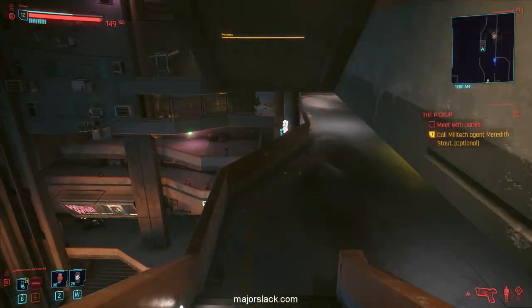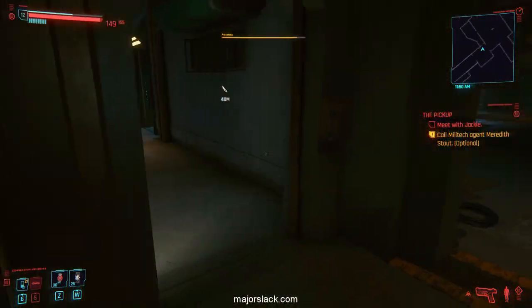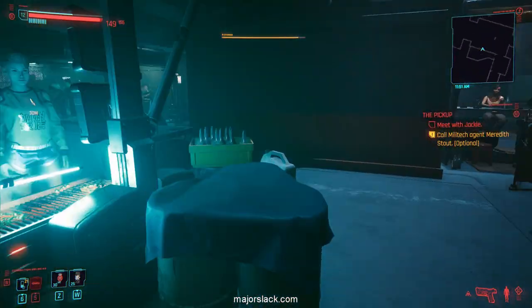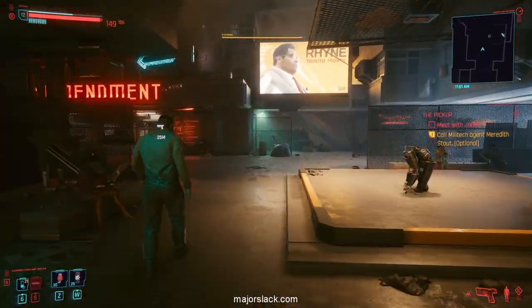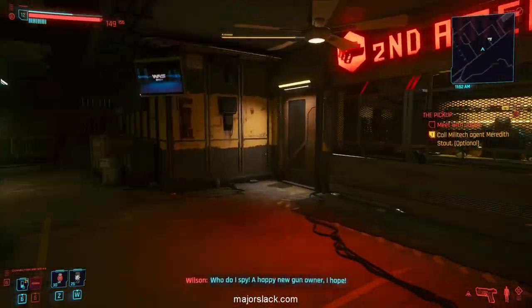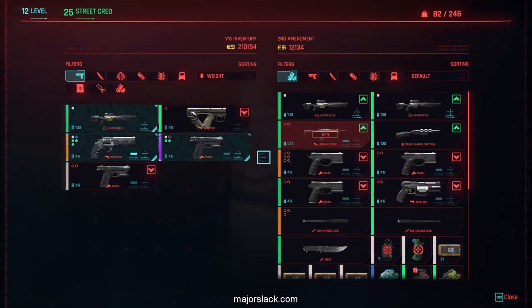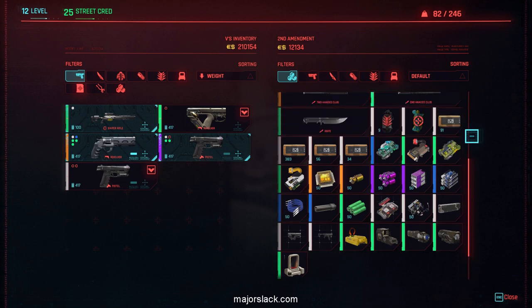Let's replace this with Flash Bang. Just for demonstration purposes, in case you don't have a Quasar, let's see if they have them for sale here. I've seen them for sale at a Weapon Vendor, so it's not hard to find. If you can't find it, just wait 24 hours and check again — he'll probably have it. Nope, he doesn't have it.